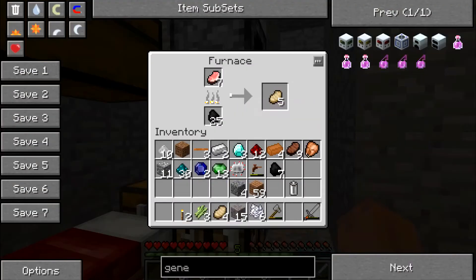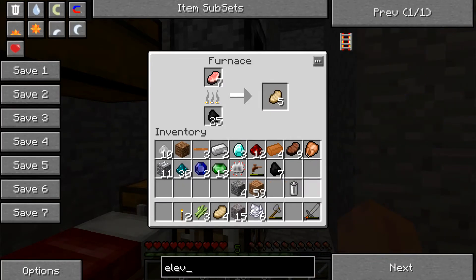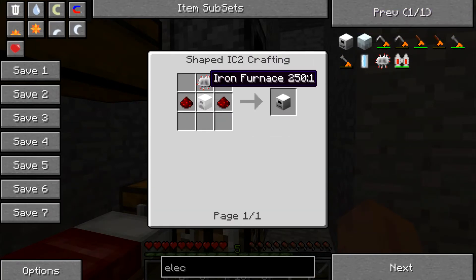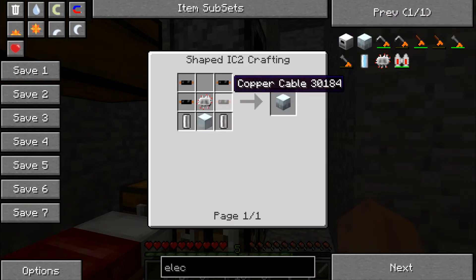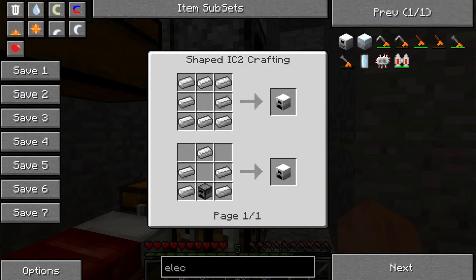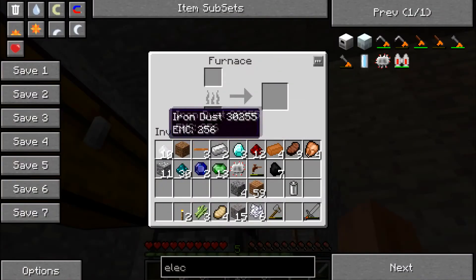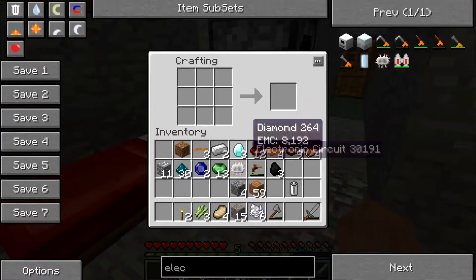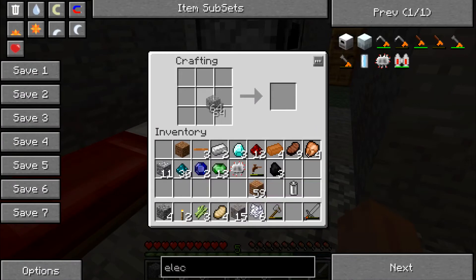I'm gonna go make an electric furnace. Just get a furnace — it's just an iron furnace, which I make with an iron furnace, redstone, and an advanced circuit. So I can make that. I'm gonna be a little bit on the less iron-intensive side because I want to save all the iron. Iron is very limited in supply.